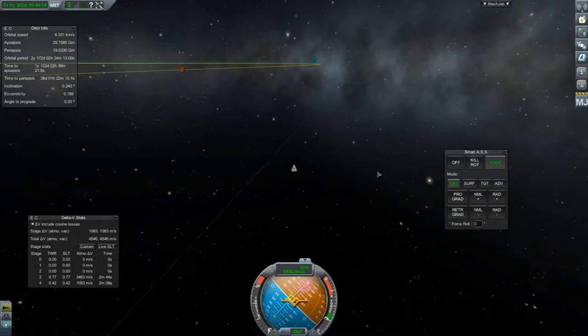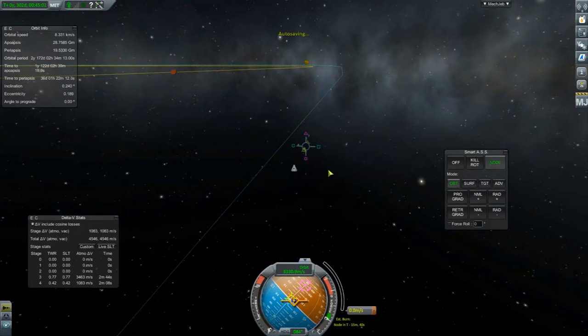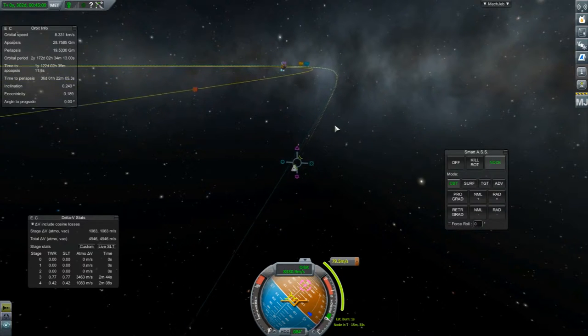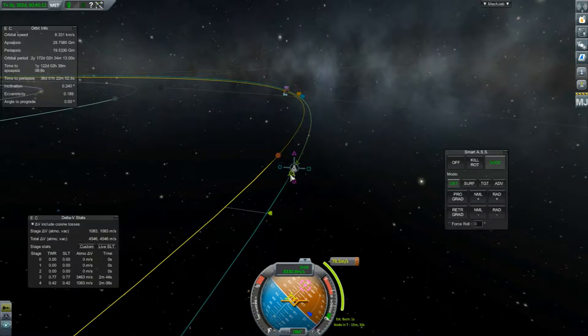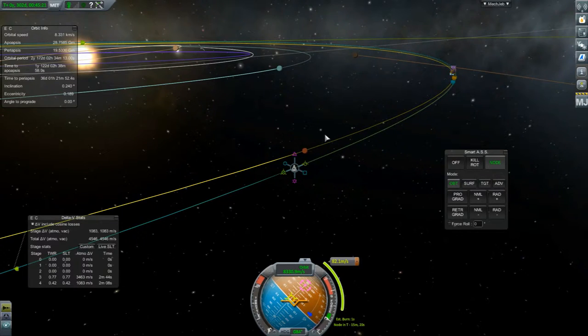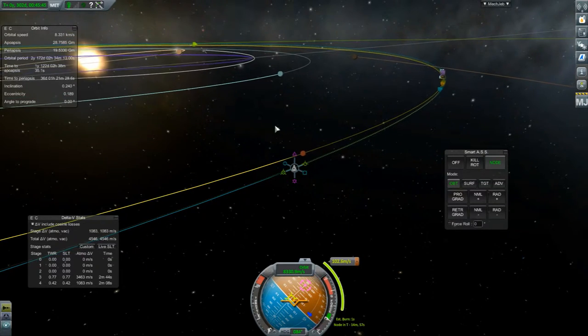I've got a bit of a frog in my throat. That's a head manoeuvre. So like that — that gives us another Juno encounter. 44,805... 35... 38. That seems to be about the best we can do.